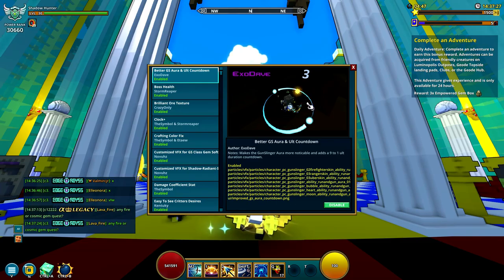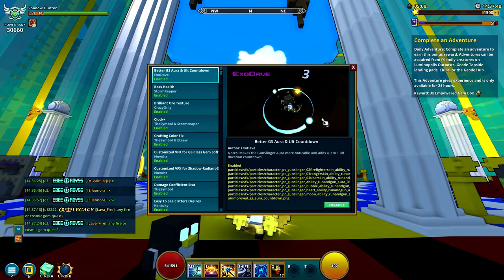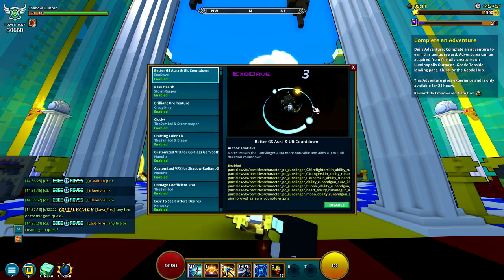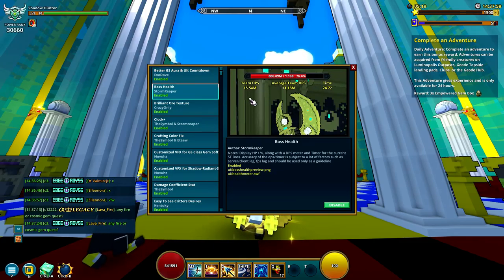The first one is the Gunslinger Aura. It doesn't really do much — it just makes it look different and has a counter. It doesn't work for all costumes because it hasn't been updated in a while. Most skins do work for it, and it gives you a counter to show you when to use your potions and stuff like that.